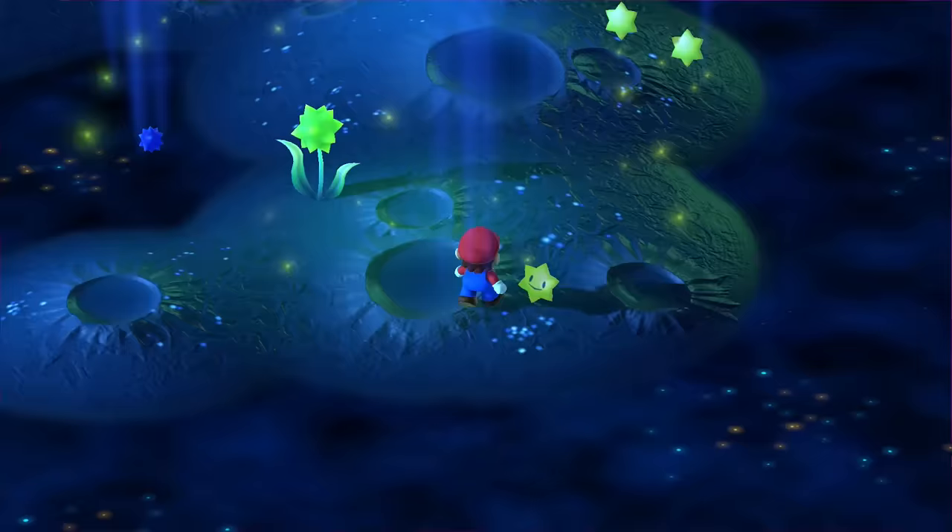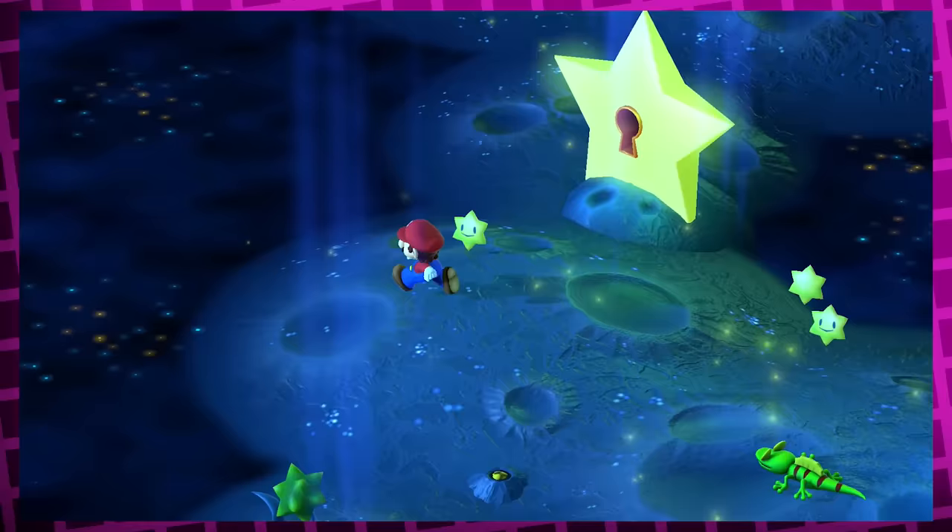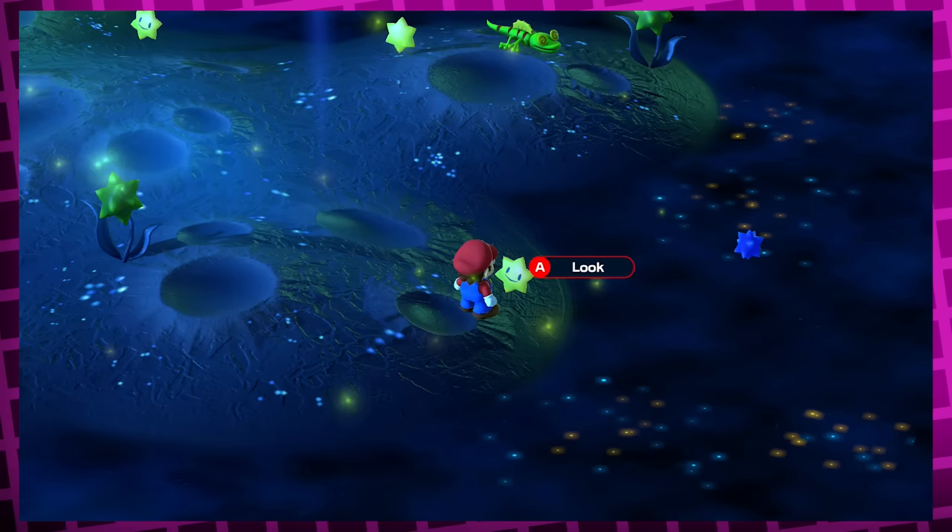Finally moving on with the story again, the next segment is Star Hill, where people's wishes take the form of little stars on the ground you can interact with to read their totally private and personal wishes. Every single wish you can read here actually comes from a distinct character in the game, and some of them even change after you've done something specific for them. Let's go through them all.